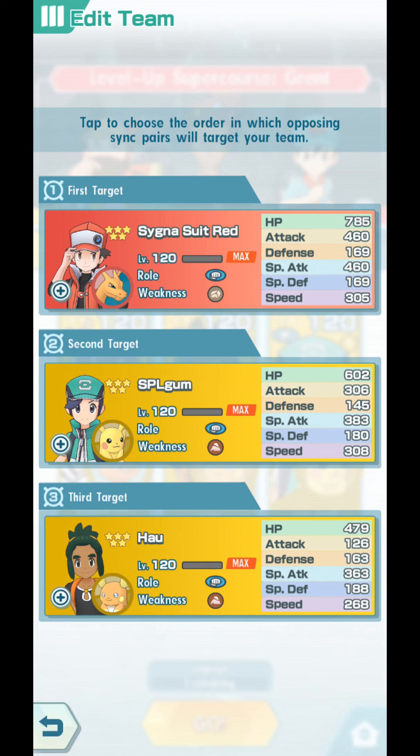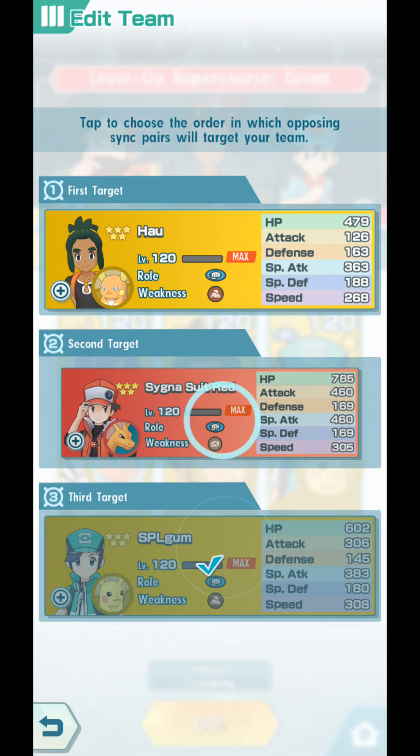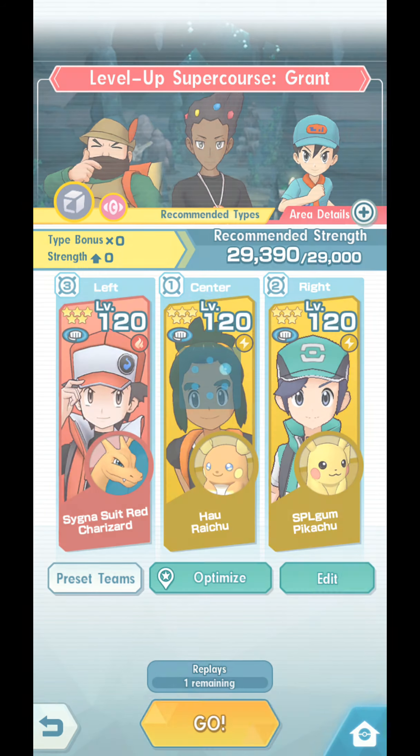So I'm going to make someone else our first target. First target, let's switch to Hau. Third target, Red. Yeah, let's see how things go.